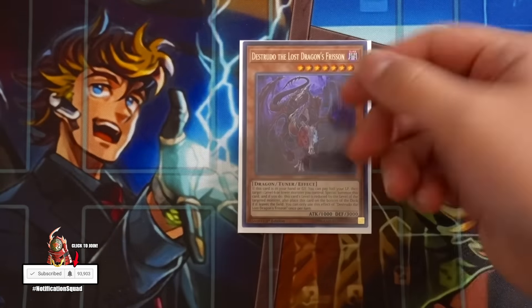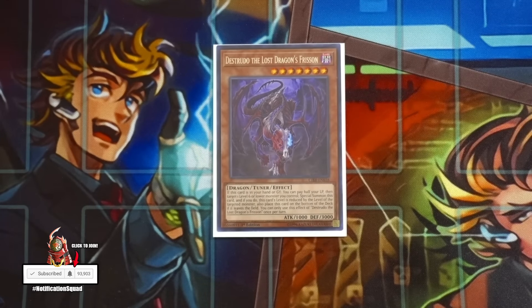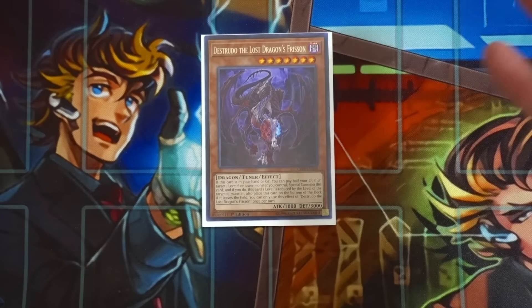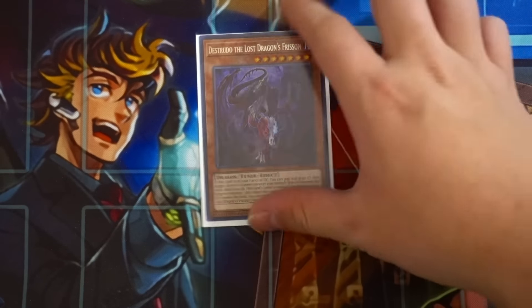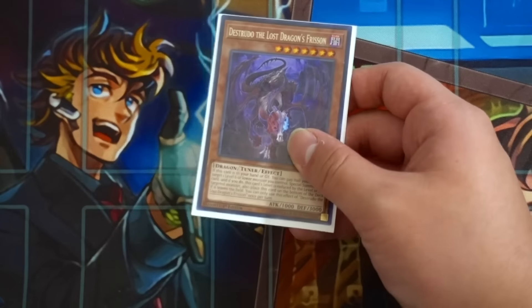For the supporting engine, you're playing the one Destrudo the Lost Dragon's Frisson. I still think this card is really good to help you make Black Rose to nuke the board, and also make Ancient Fairy Dragon to pop cards like Ravine and get access to your Resort. Most of the time I use Destrudo to extend my combo plays even further to make even bigger boards.